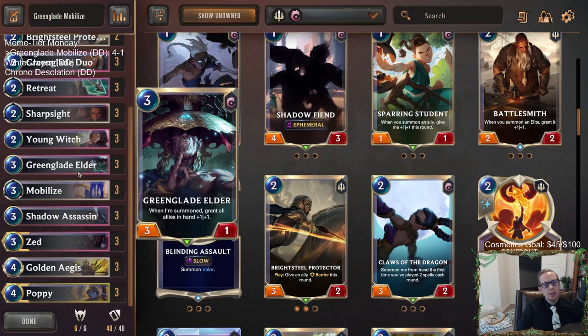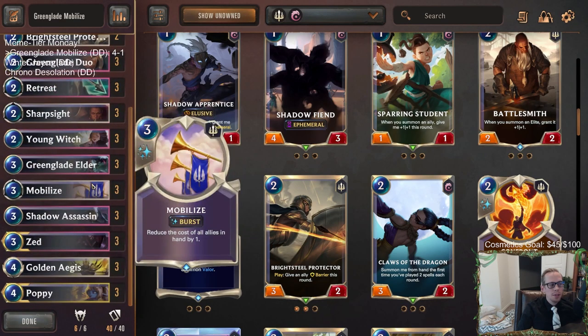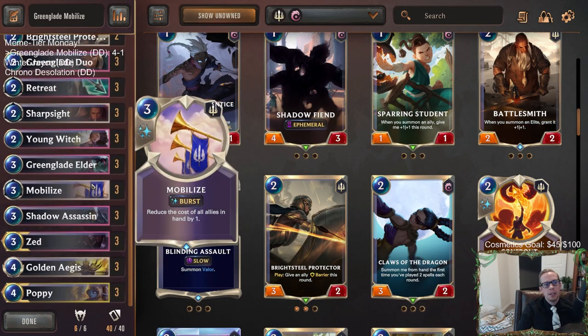It's close, but I think Green Glade Elder is really underrated, and these games showed how that synergy can be awesome. You have to play a slightly different game plan — slow it down. Like that last game, we held our Green Glade Duos until the very end, got them buffed three times before playing them. So good. Pretty cool little deck here with Green Glade Mobilize.